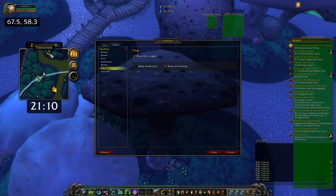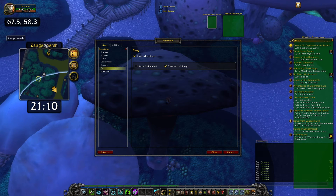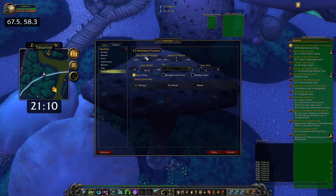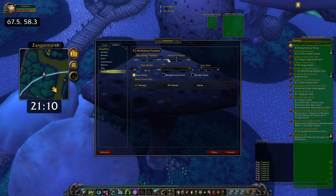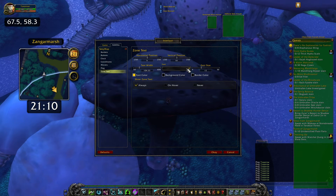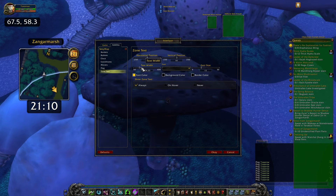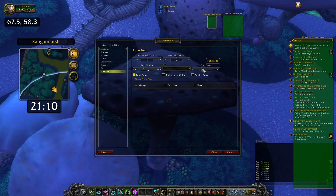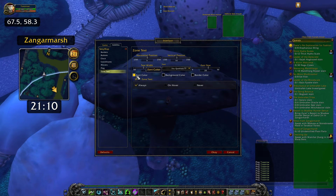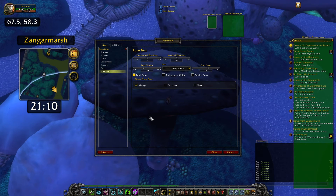The only downside is you can't change the position to show who pinged, because now it's within the zone text. The zone text you can change - that's not a problem. Horizontal, vertical - you can drag it. You can change the font text width because otherwise the words can be shortened. Font size, color, background color, border color - everything, more of the same.